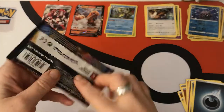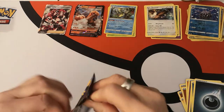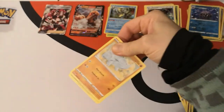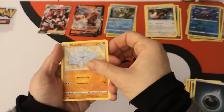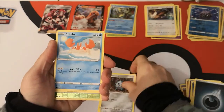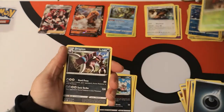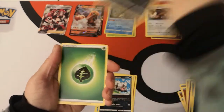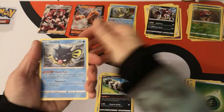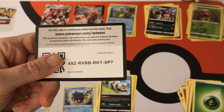We do have two packs left. Can we pull any Lapras? We have a Rhyhorn, Roselia, Ferroseed, Krabby, Galarian Zigzagoon. We have a reverse holo Orbeetle. A regular rare Drapion. Grass Energy, Sitrus Berry, Qwilfish, Energy Switch, and there is your code card.